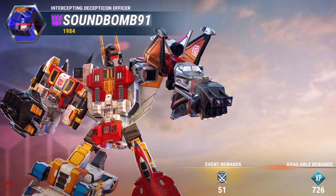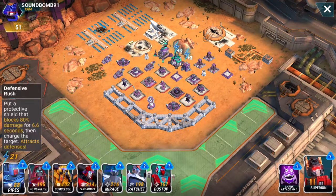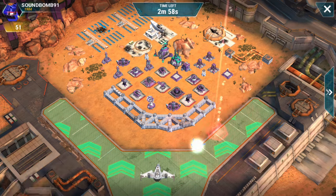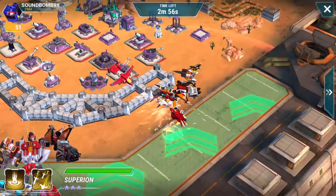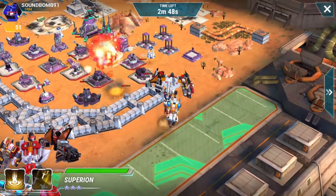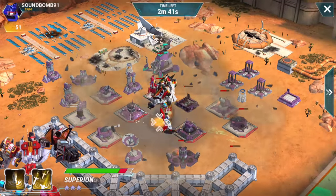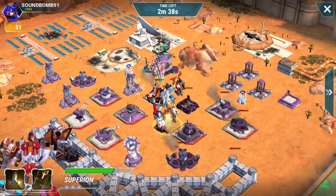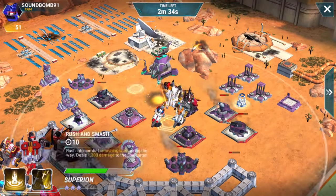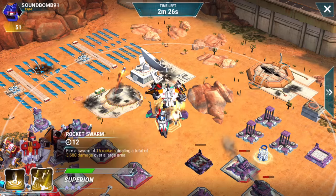I've gotten as many as eight battles in during the 15 minutes that a combiner is activated, so we'll see how many I get. Now, this does involve a little bit of coinage to skip some levels. The key is: when you come in, you pick your bot, deploy them, and then immediately deploy your combiner. The bot deployed first gets all the XP as long as you finish with Superion. If you finish it with Superion without deploying any bot first, nobody gets XP — you'll get resources but not XP — and XP is the whole point here.